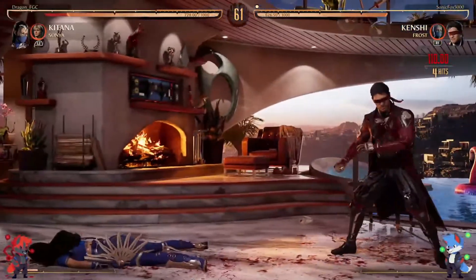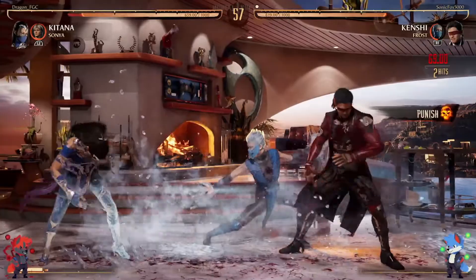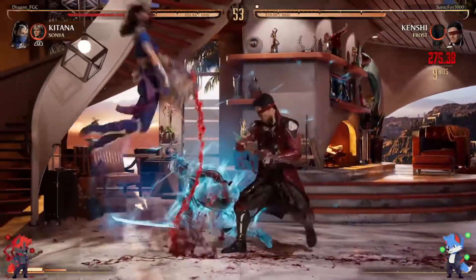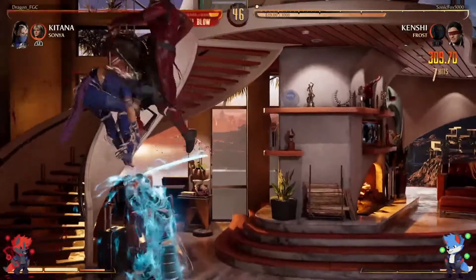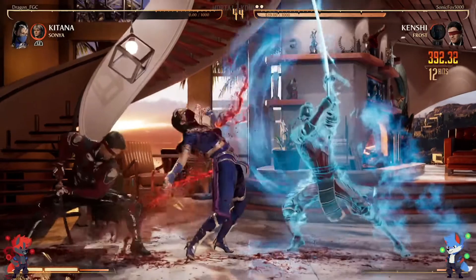Nice spacing from Sonic — I believe that was back two into the Frost Slide. Made Dragon whiff too. Into the Sento combo. That looks like an overhead when he stabs like that — so cheap. That was a really clean round from Sonic. Holy moly.